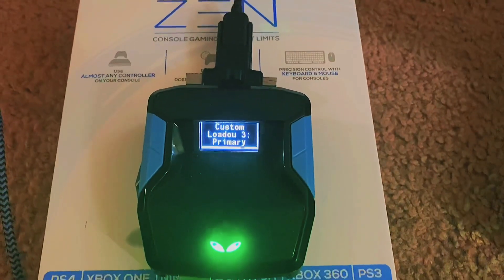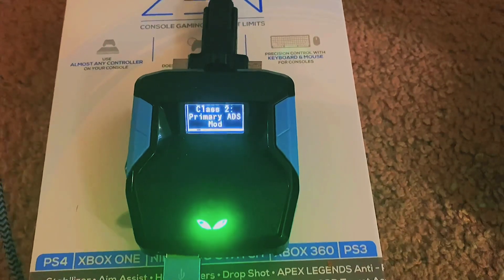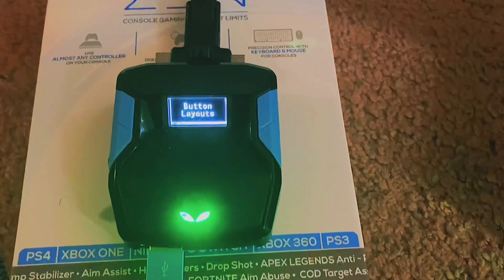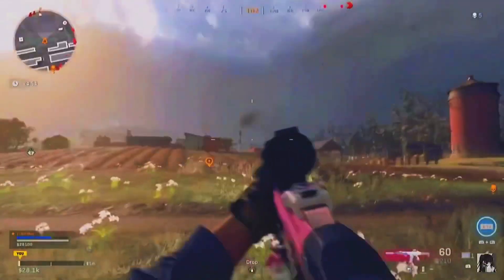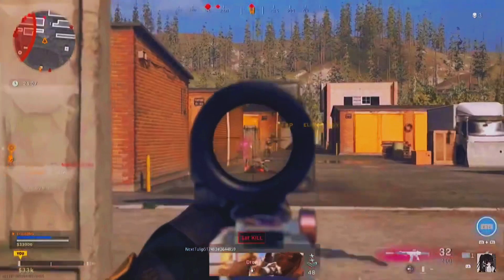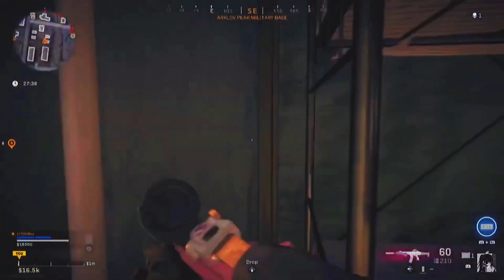That's all it is — you can switch through everything from here. When you're done, just click Circle to save. That's how you adjust anything in-game. The only thing I left out is that when you're ready to edit something from the mod configurator, you hover over it, click X, then use up and down on the d-pad to adjust whatever you want.